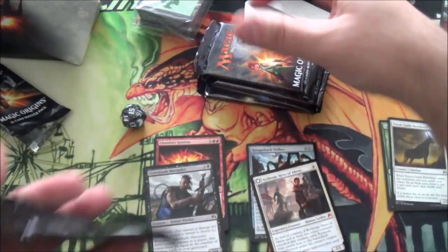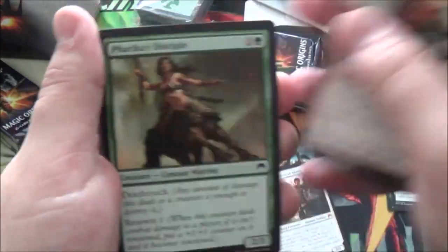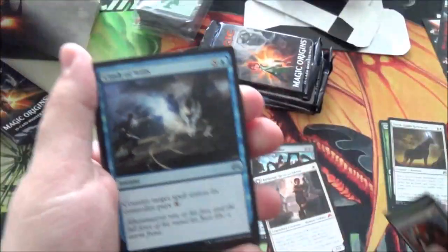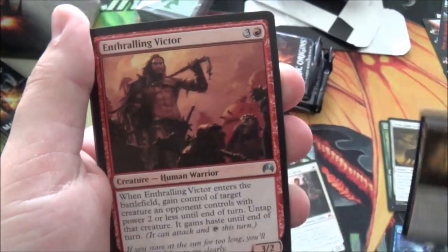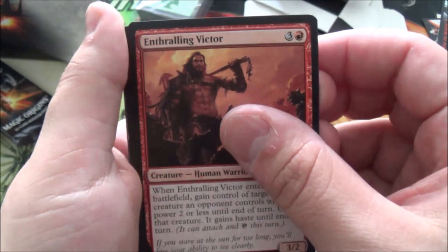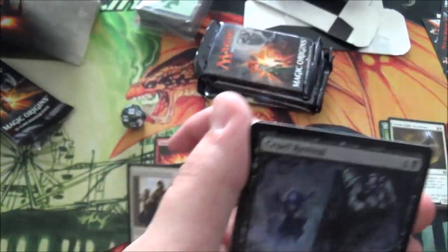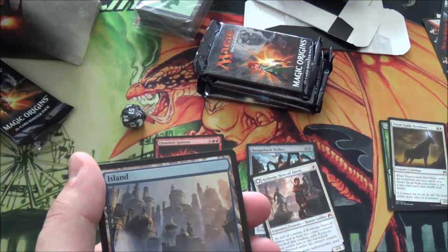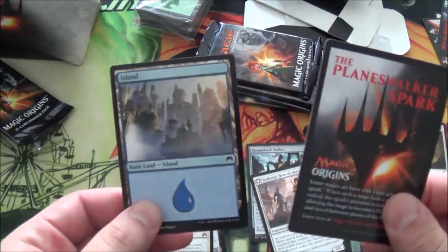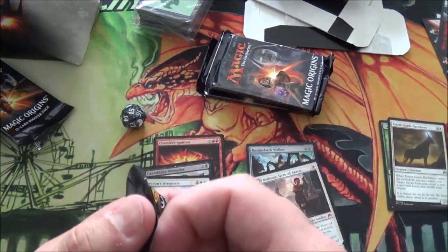We have five packs left. Come on, Jace — you know you want to give me $80. Shrouding Mist... oh, we got a foil. Come on, foil Jace. Clash of Wills, Foundry of the Consuls. Enthralling Victor — that is a bulk rare, that card sucks. Our foil is Cruel... it doesn't even look like a foil. It's just a random uncommon, and not even a token.